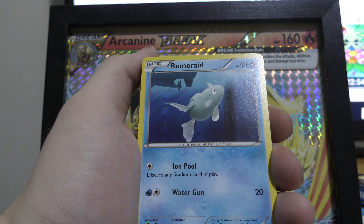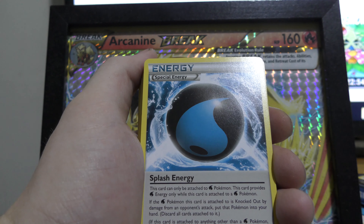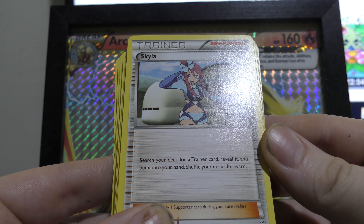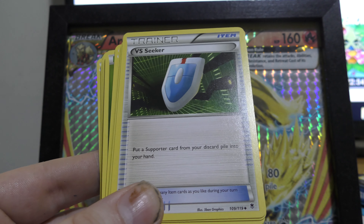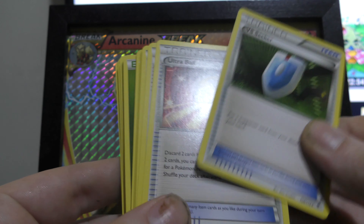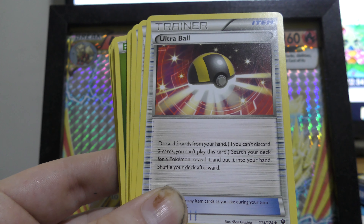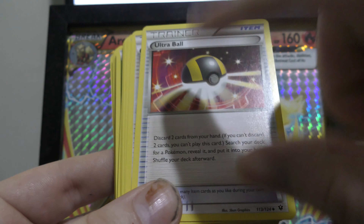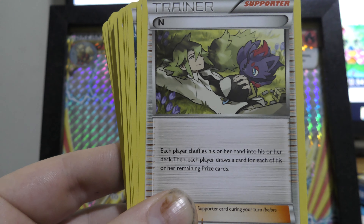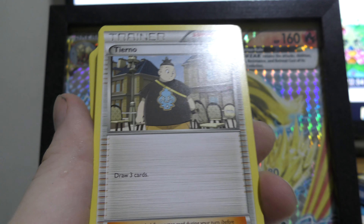We have Remoraid with Iron Pool — discard any stadium card in play — and Water Gun with 60 HP. We have Skyla — search your deck for a trainer card, reveal it and put it in your hand, then shuffle your deck. Not a bad card. We have VS Seeker, which is a really good card I use a lot. We have Ultra Ball, which is a staple in competitive decks. And we have N, which is a card you'll see a lot in competitive play — drawing three cards, anything to draw is good.